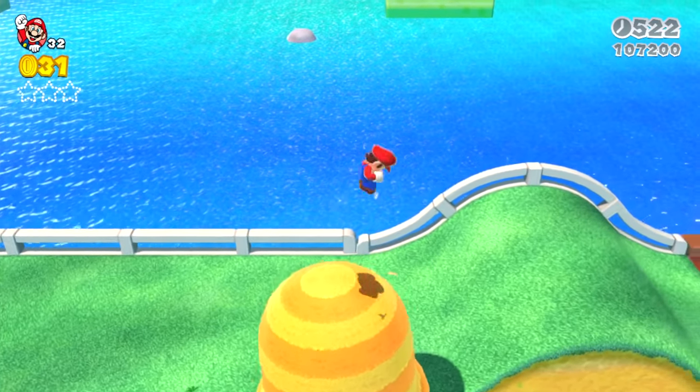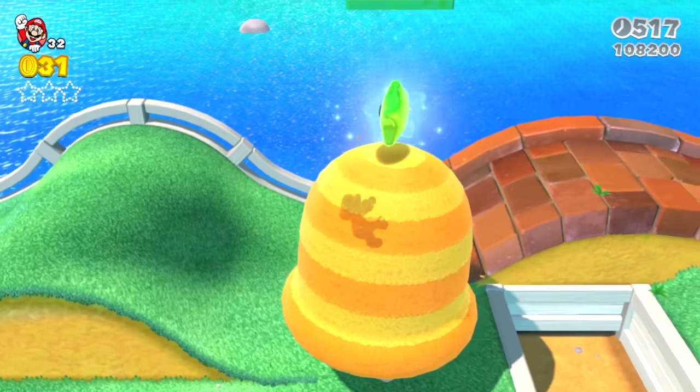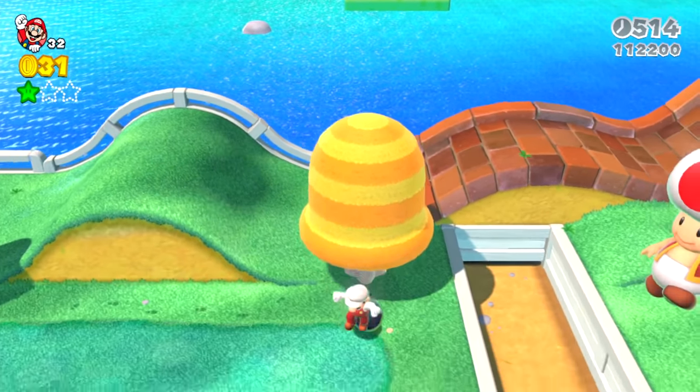Mario gets the fire flower power-up resting down here for him, and now Mario can shoot out fireballs. He climbs up the next tree to the right where there's a green star above the tree, so he gets the first green star in the level, and of course there's also a bomb in this tree.